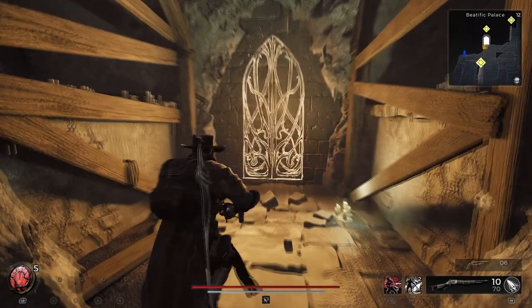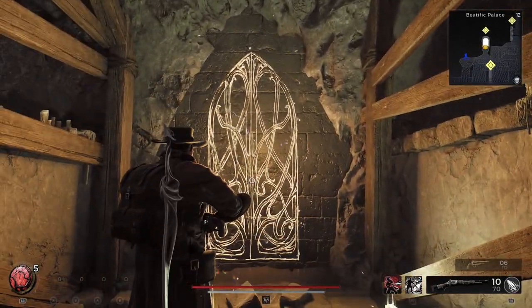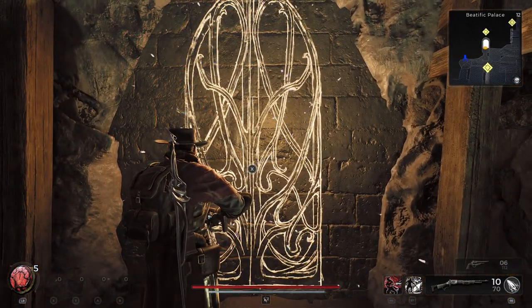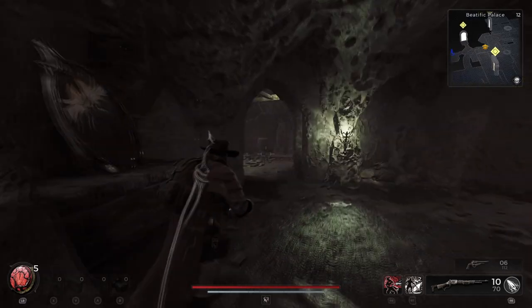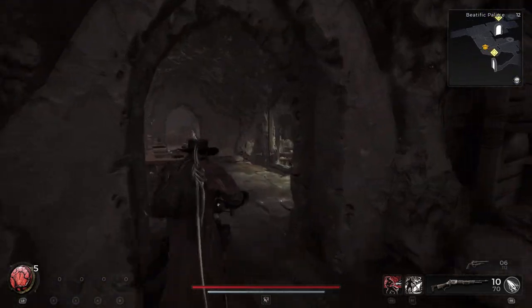As you traverse through the Beatific Palace you're going to come across these fancy ornate painting things — and they're actually doors. This is the first one here. The next one is a little hard to come across; the others you can kind of find as you explore, but this one you actually have to look for it.